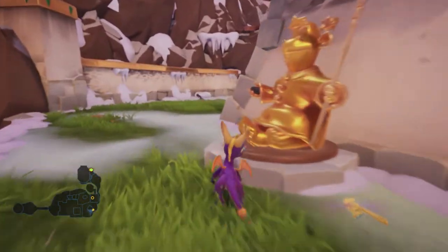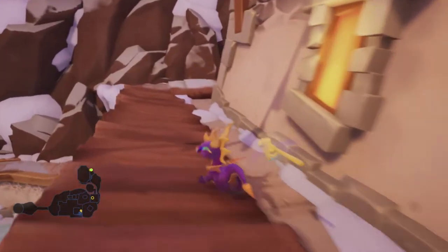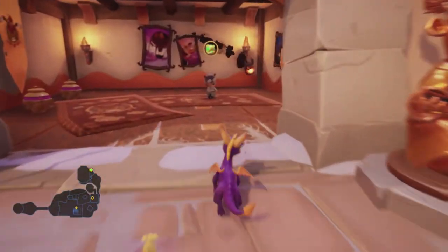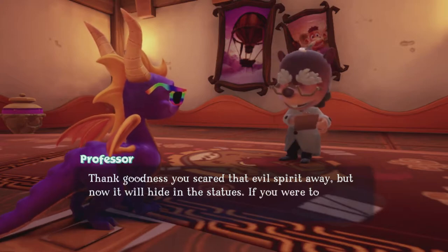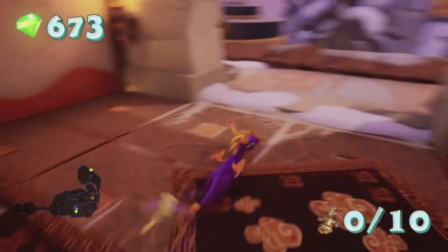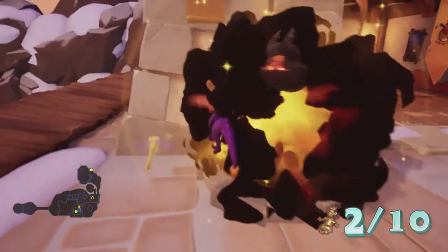We've also activated this thing now — it's arrows — oh it's a big jump power-up! Let's get in here. Thank goodness you scared that evil spirit away, but now it will hide in the statues. If you were to flame all ten statues, I'm sure you would chase it away for good. Okay! Now I have a reason to do that — so the statues are now no longer fireproof. That'll get me the other orb I need.